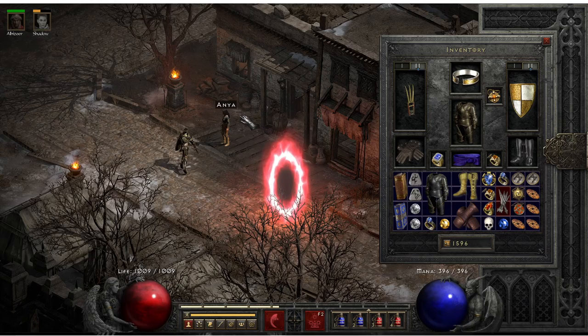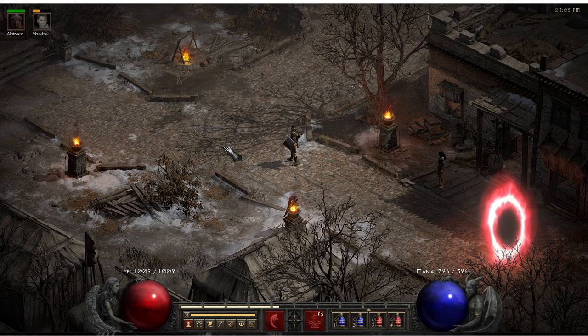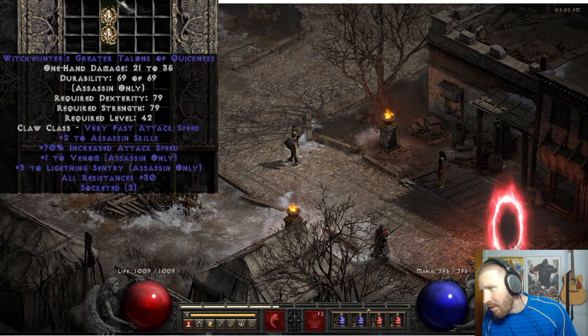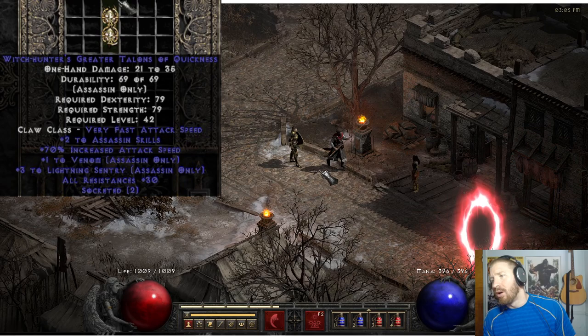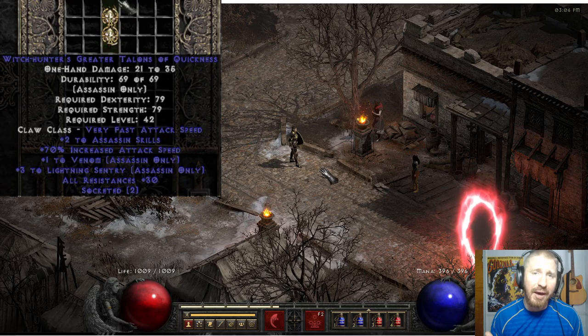I'm going to show you that in just a minute. You can also farm Anya - you've got to look into the numbers. Your character level is going to be partly dependent on the items she sells. If you get a character in the late 80s or even 90s, you can farm some really nice claws from her. So let me show you some examples. It's a Witch Hunter's Greater Talons of Quickness. This one rolled two to Assassin skills, and then it has random skills rolled on it - more importantly, plus three to Lightning Sentry. So you get five skills to Lightning Sentry in just one hand.